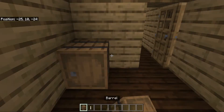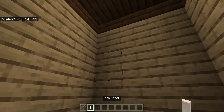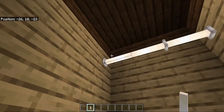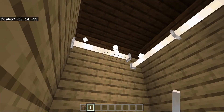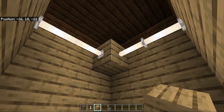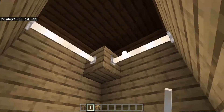Here in the closet we are going to have two barrels and a barrel right here, and then in the roof we are going to have end rods. The end rods look like things you can hang clothes on. We're going to replace this corner end rod with a block to make them look symmetrical.